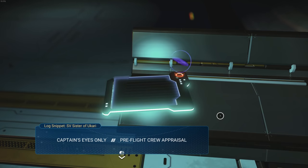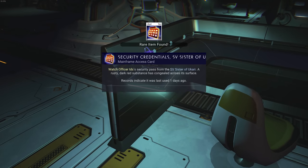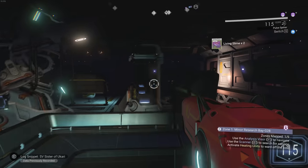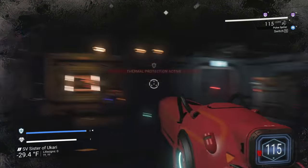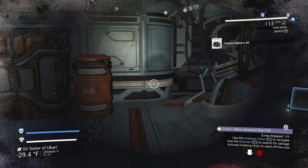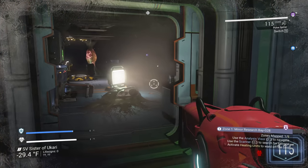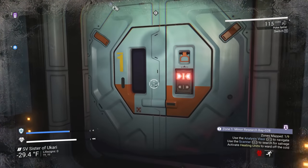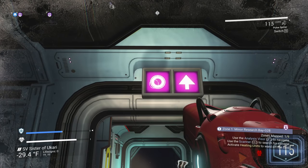Captain's eyes only - pre-flight crew appraisal. Addendum personal notes: 'overly curious about mission destination, what do they suspect?' - something's going on. Rare item found - security credentials. We got security credentials, which means we can use those to unlock something else. Now there are two different doors here. Let's get this crate open - we got some tainted metal! That's the whole reason we're here. Let's open up this door - got some living sack stuff.